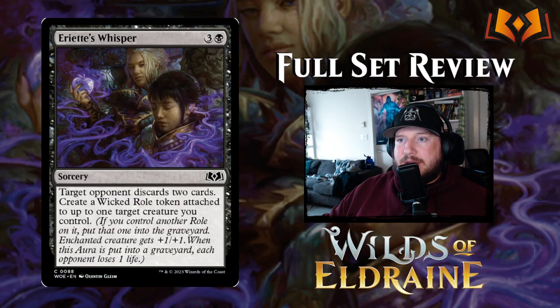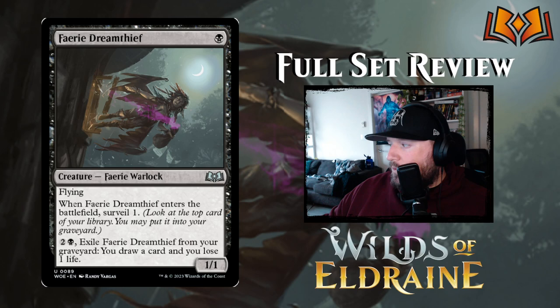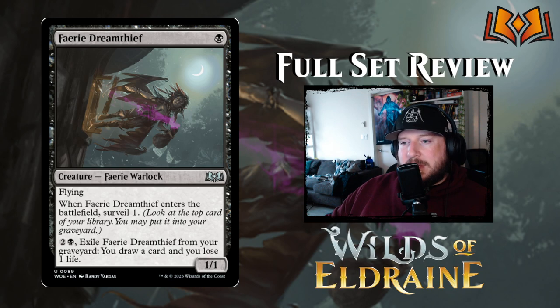Ariette's Whisper costs three and a black for a sorcery: target opponent discards two cards, create a Wicked Role token attached to up to one target creature you control. The Wicked Role gives +1/+1 and when put into a graveyard each opponent loses a life. Fairy Dream Thief costs one black for a 1/1 Fairy Warlock with flying — when it enters the battlefield, surveil one. You can also exile Fairy Dream Thief from your graveyard for two and a black to draw a card and lose a life.